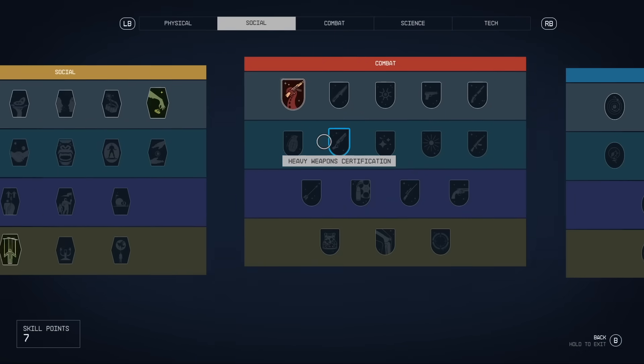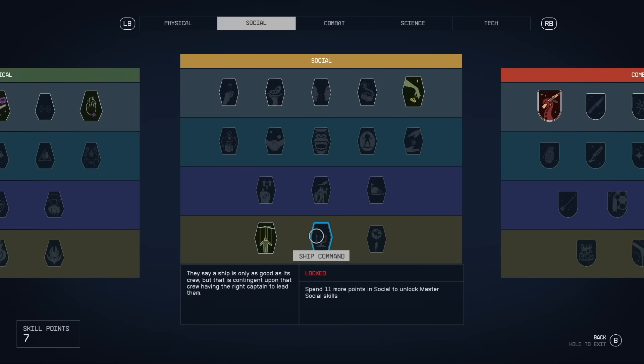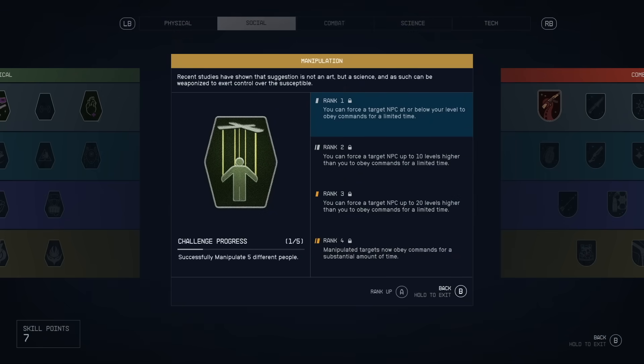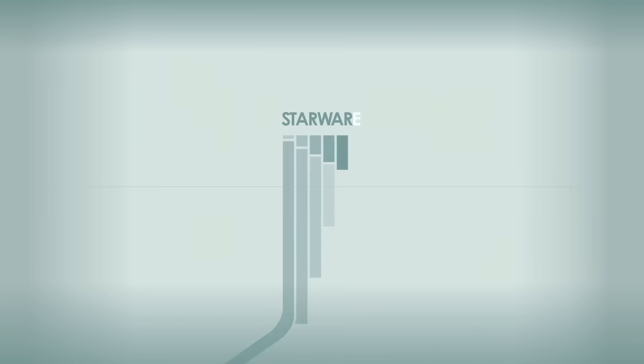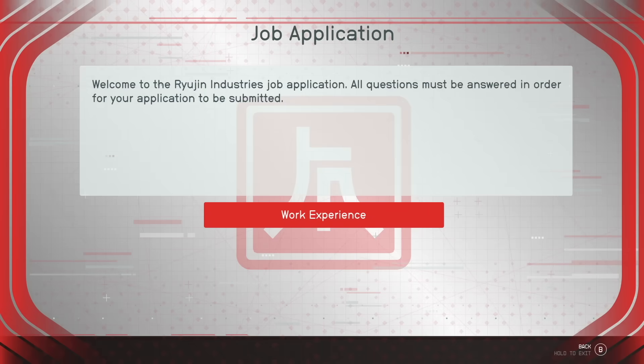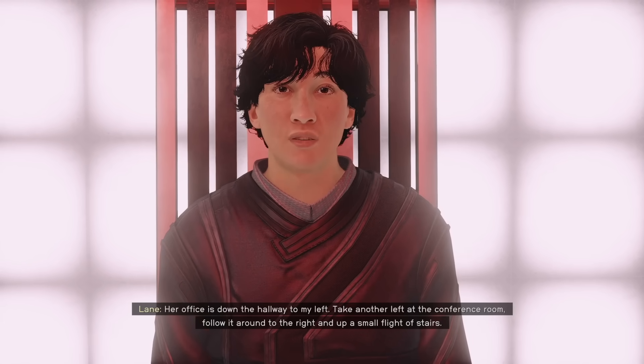Now, this skill is way too deep in the skill tree for most builds, requiring 12 total skill points invested in previous skills to unlock the tier 4 master skills. But that leads us to our next secret: how to unlock Manipulation completely free without investing in any previous skills at all. All you need to do is join the Ryujin faction in the city of Neon and begin accepting their missions.